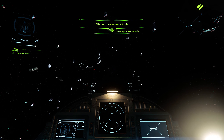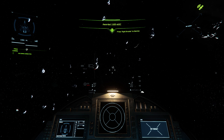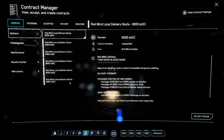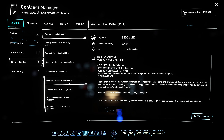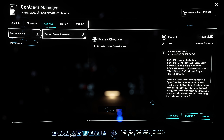It should give you your bounty amount — 1,500 aUEC. Now if we go to a Crime Stat 2 mission, the bounty will probably have a little group of guys, more NPCs. Which means you'll get the bounty plus whatever you kill. But you need to kill the bounty first in order to get the max amount of money out of it.